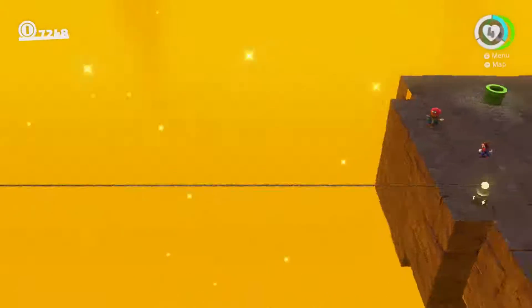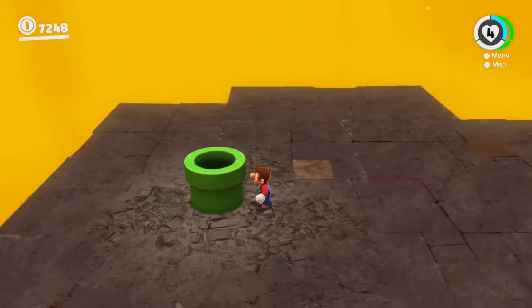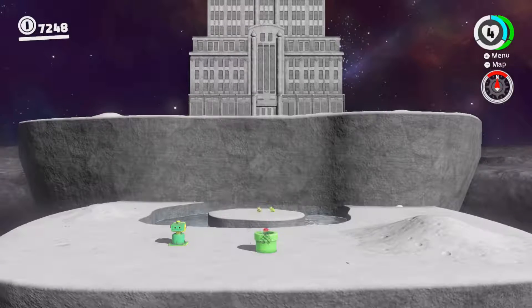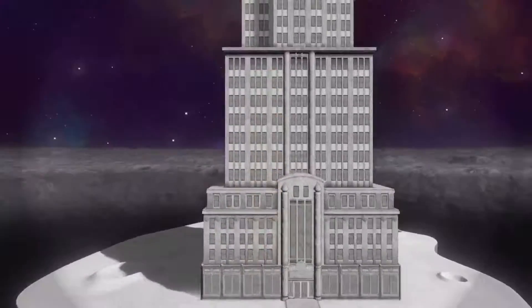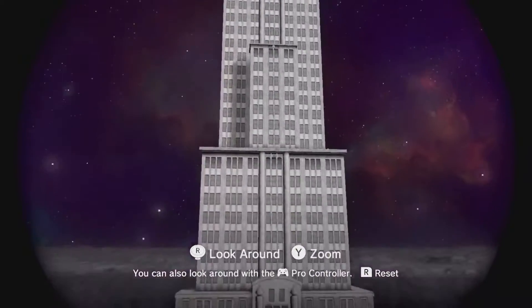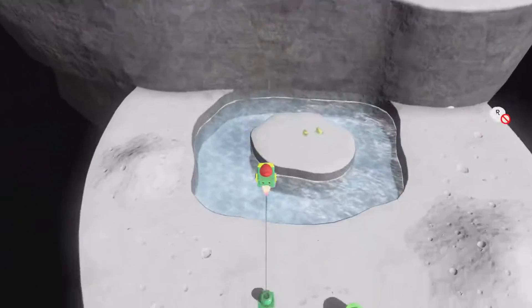You can zoom out if you use the hat — that's cool that they actually did that. I noticed it going through, but some people might not. Sometimes you have to see the whole image. Okay, what is this? Journey's End — do I have to climb this thing manually? Is that the final challenge?